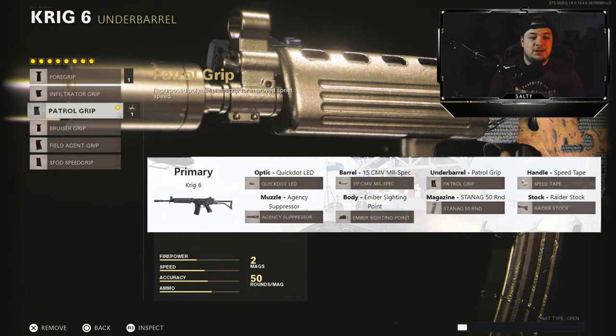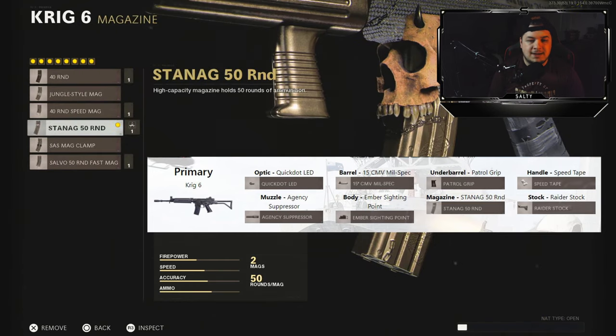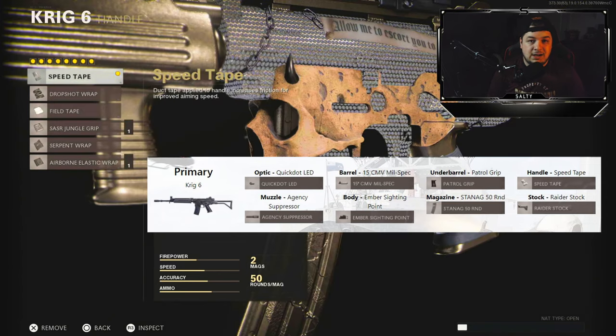For the underbarrel, it gave me the patrol grip for 6% sprint moving speed — yeah, no, don't run this. Magazine: normal 50 round mag. I really can't complain here, I didn't sacrifice too much aim down sight time and it maximized the ammo capacity. And we have the speed tape for 10% aim down sight time. I wish it would have given me the airborne elastic, but that would totally kind of ruin the fun of using a random class generator. Did gain some aim down sight time though.